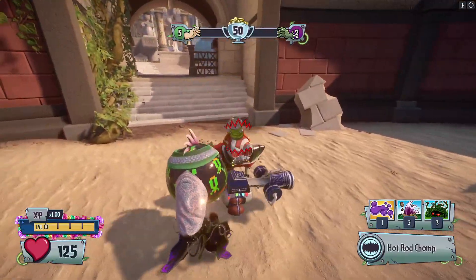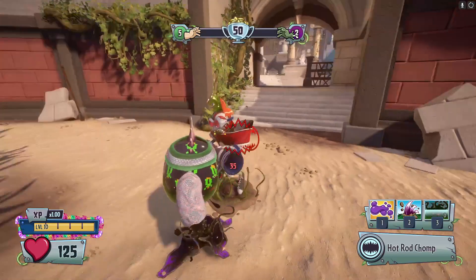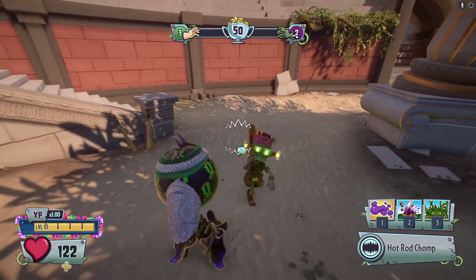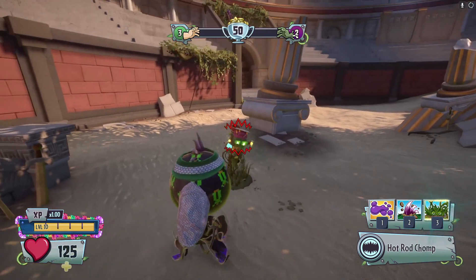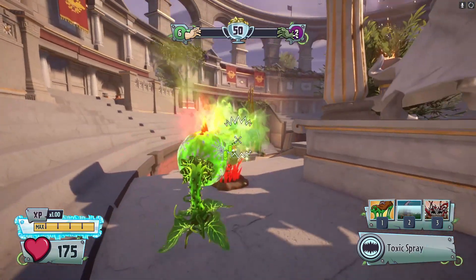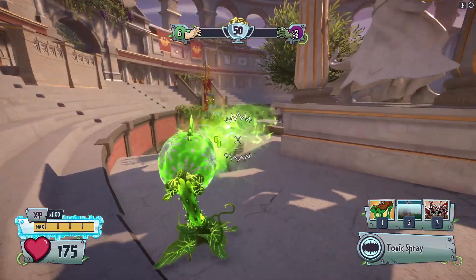While a zombie is trapped in a Spike Lead, you have the option to eat them from any angle. If you choose not to eat them, staying at a distance where you can bite or spray them is usually the better option so you aren't left helpless.